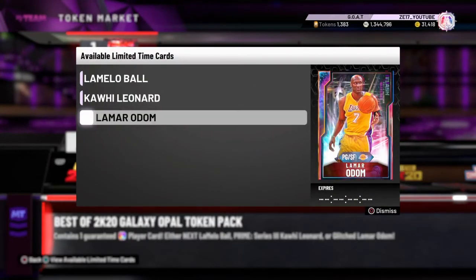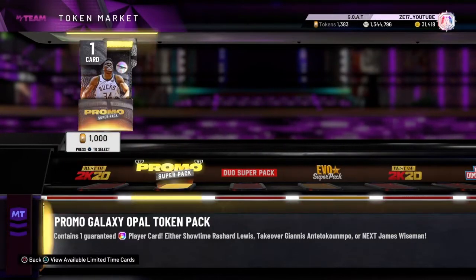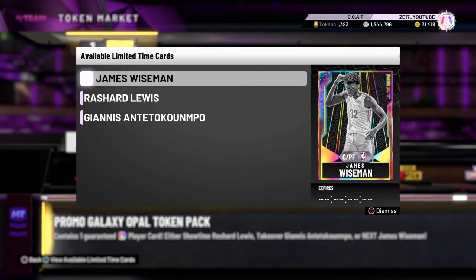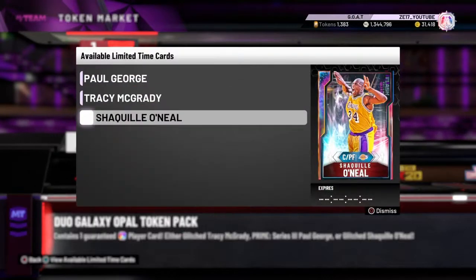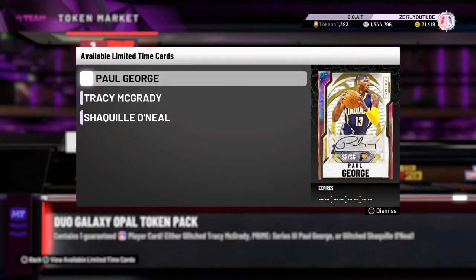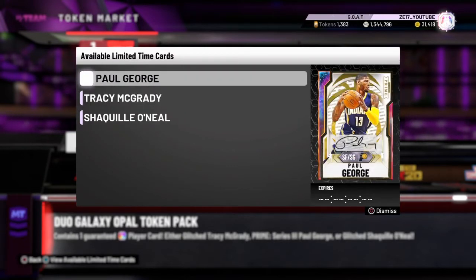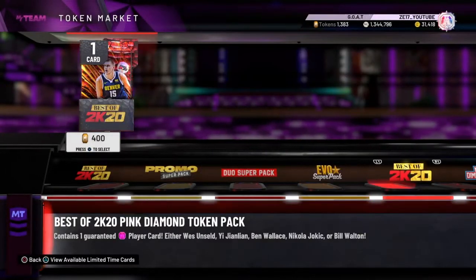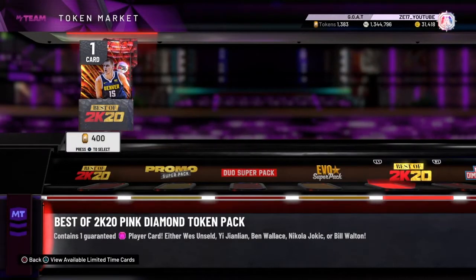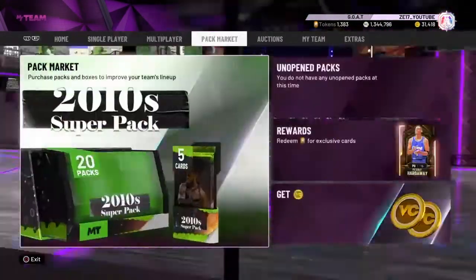There are packs for Lamar Odom, Kawhi, and Lamello - I don't think those are worth it at all. The best ones are James Wiseman, Richard Lewis, and Takeover Giannis. If you're desperate and really want to open one of those packs, open that one. There's also T-Mac, Shaq, and Paul George - not bad but not the greatest. KD, LeBron, and Ben Simmons - not great. This one is awful: 400 tokens for a pink diamond that goes for about 20k.